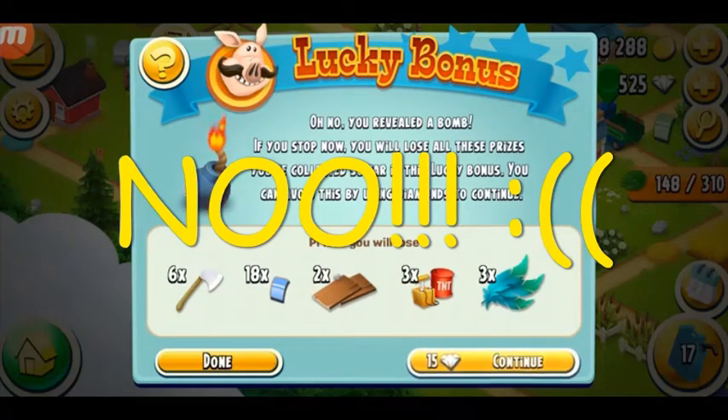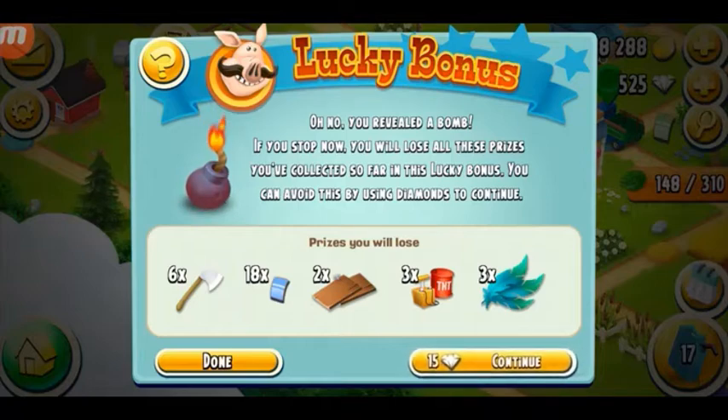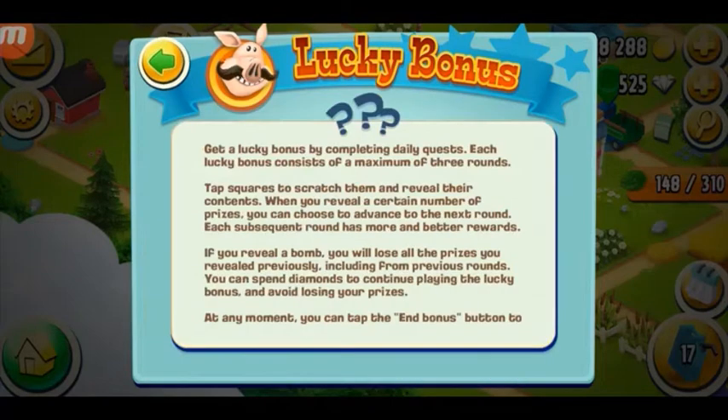Alright — oh no, you revealed a bomb. If you stop now, you're going to lose all the prizes you've collected so far in this Lucky Bonus. You can avoid this by using diamonds. This is a very tough step — if you're going to continue, you're going to need a lot of diamonds. Fifteen diamonds. And I'm going to lose duck feathers and TNTs, two with panels, eighteen blue and six exes. I'm not really interested in any of these prizes other than the three duck feathers, but I'm not going to spend fifteen diamonds.